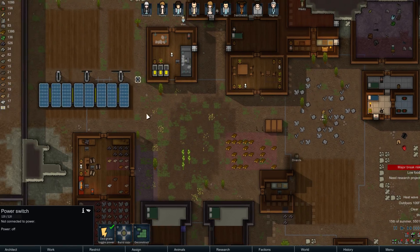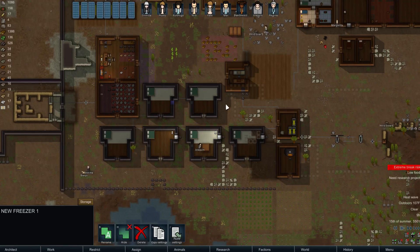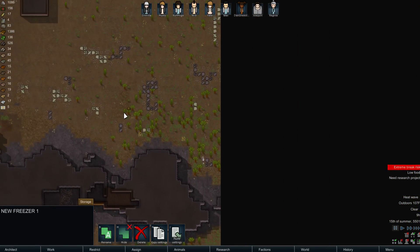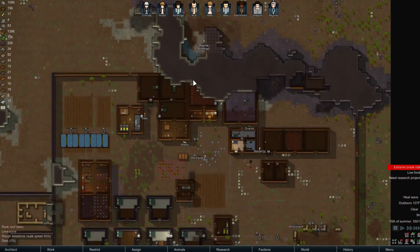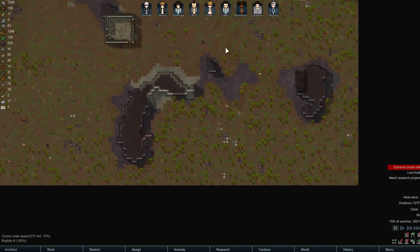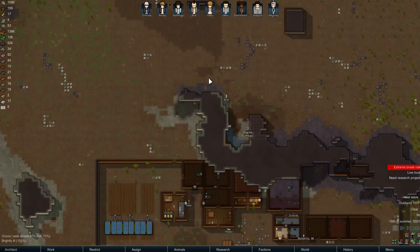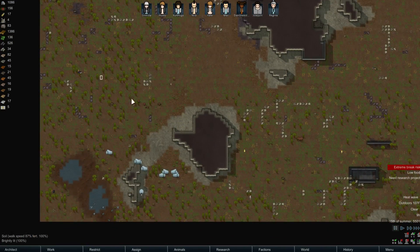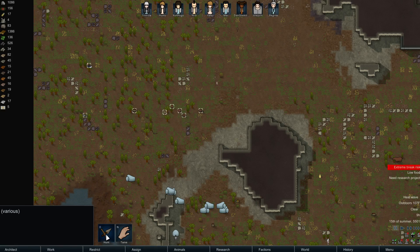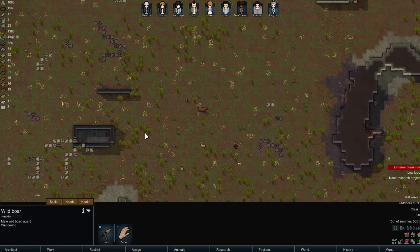I'm going to return power here just because a lot is being drained thanks to both freezers. We don't have a whole lot of food — actually we're out of food. That's going to be a huge problem. Do we not have anyone going after the alpha beavers? Where did the alpha beavers go? Oh, there they are. So we can probably go for a group hunt here as well. I'm just going to flag all for hunting. I don't really want to mess with a grizzly bear, so we'll take the non-lethal animals out.